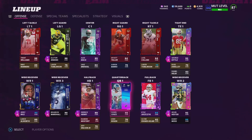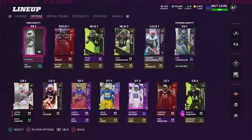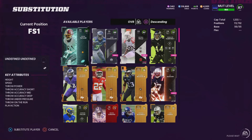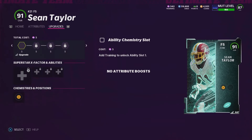I do plan on powering him up, but I'm just going to wait because I literally can't do anything right now. I have 4,000-5,000 coins and 300 training. So yeah, nothing I can do right now, but Sean Taylor is added to the squad. He's going to be great. Like I said, this guy's going to be really good. Looking forward to using him.